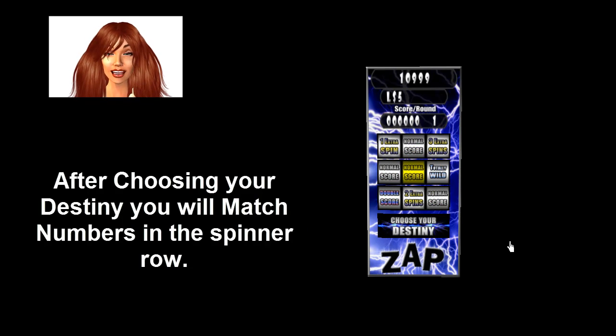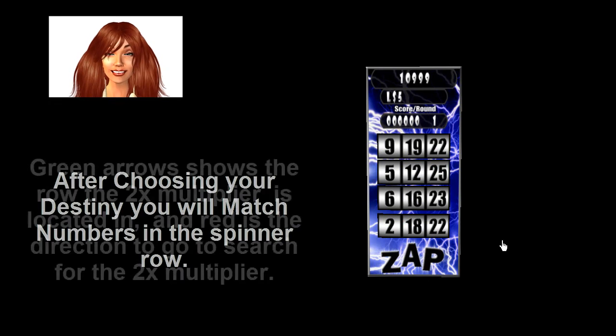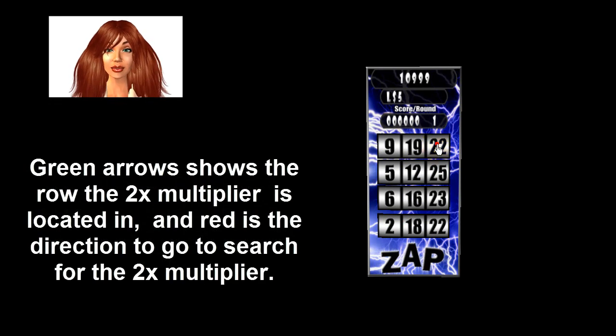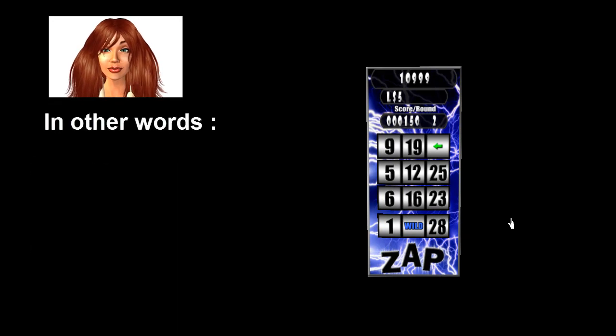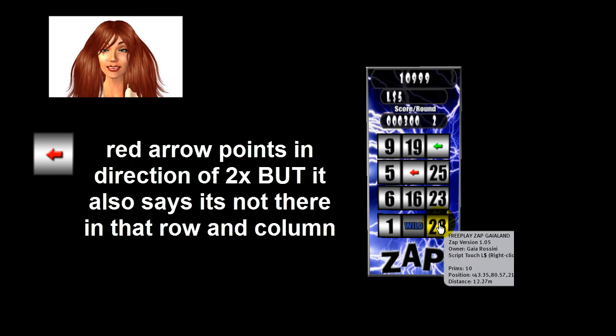After choosing your destiny, you will match numbers in the spinner roll. Green arrows show the row. The 2x multiplier is located somewhere on the board, and the red arrow points in the direction to search for it — but it also tells you it is not in that specific row and column.